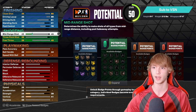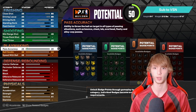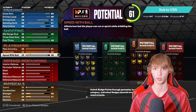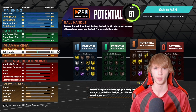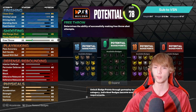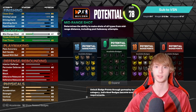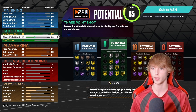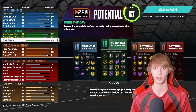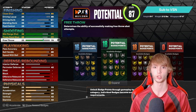Moving on to playmaking stats. 81 pass accuracy. Then 89 ball handle — not speed with the ball, 89 ball handle. Speed with the ball needs to be at 71. Moving on to shooting: mid-range at 77, three-pointer also at 77. Free throw we're going to put at 79. That is all the shooting, playmaking, and finishing.